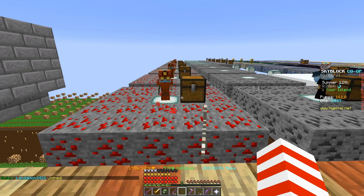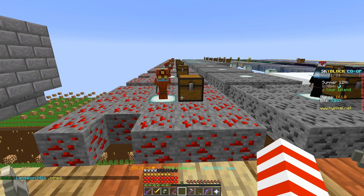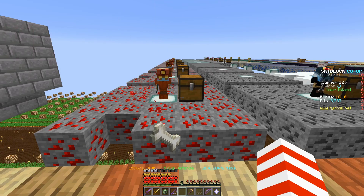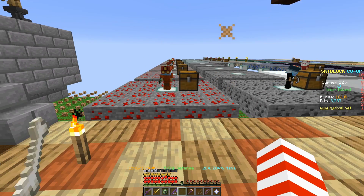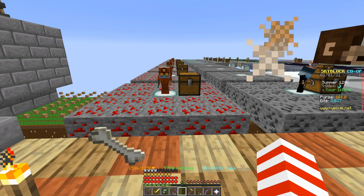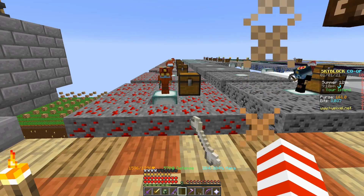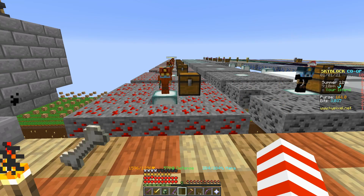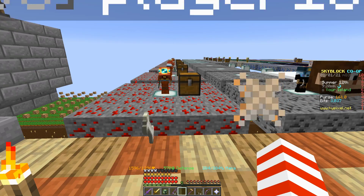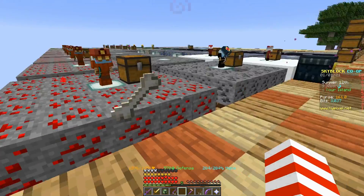It gets worse: to get all six of these minions to tier 11 takes four million, six hundred forty-three thousand, six hundred and sixty-four redstone — 4.65 million redstone. At max output, starting from six tier 11s already, it would take 57 days. But in reality, when using tier 7s and tier 9s, it takes at least 120 real-life days to generate enough redstone to upgrade all six to tier 11.